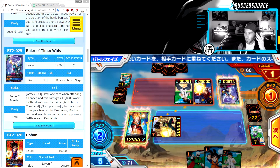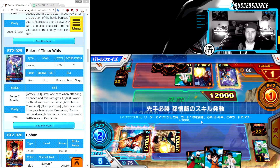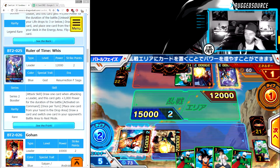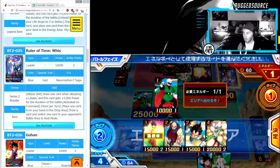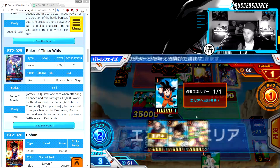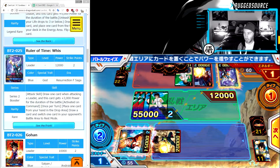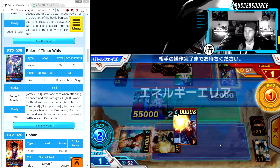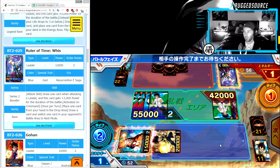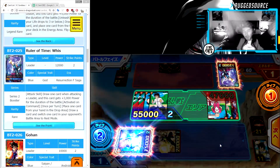Unfortunately this deck has no cool effect cards — it's just basically the basics of the game, math, and figuring out exactly how to win. I wish I had a two-cost card but we should be able to pull this off. 32,000, 42,000, 47,000 — booyah! We won with the basic Gohan deck.